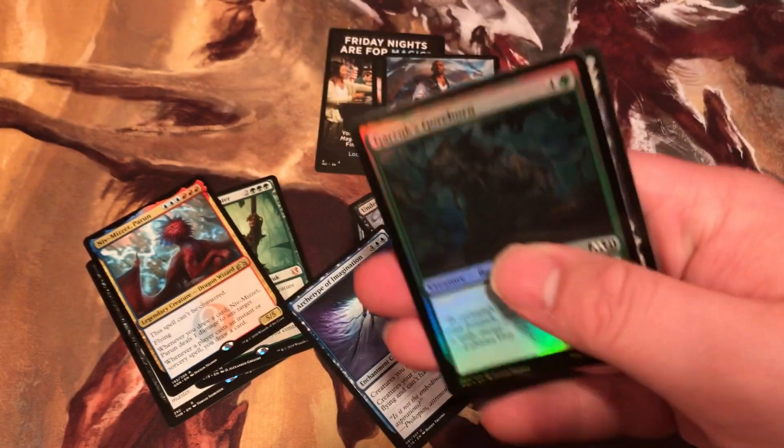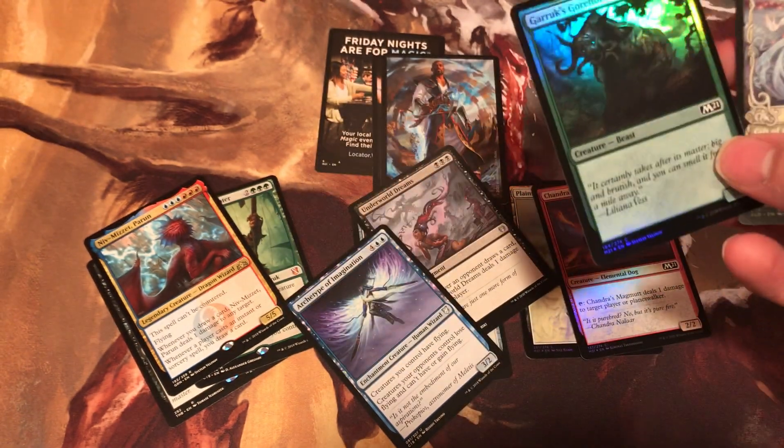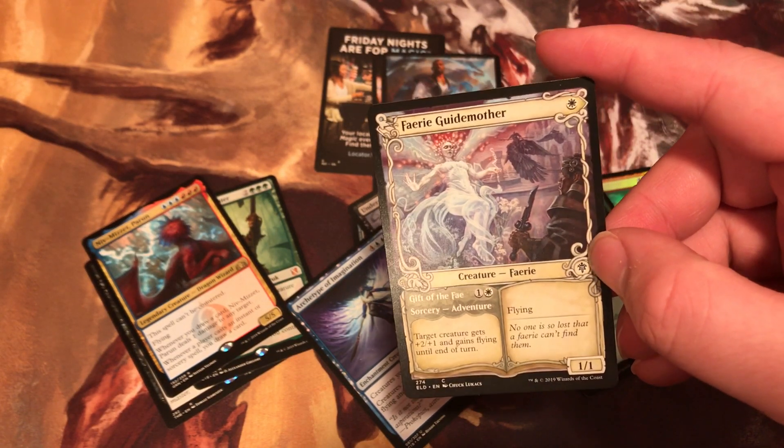Art type. Another foil M2021. Nice. And then you get a Common Showcase Fairy Godmother.